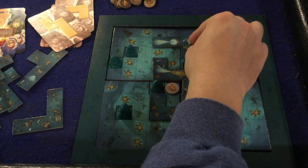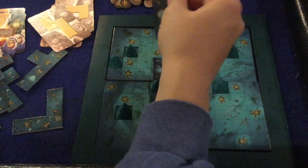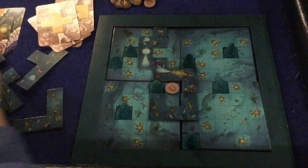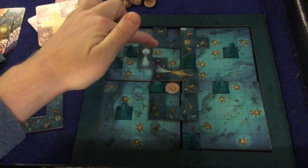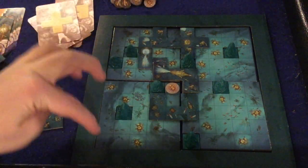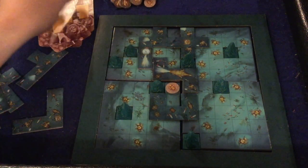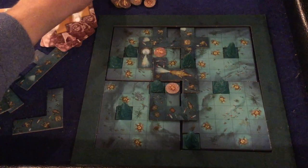That first placement isn't a legal move, but this one is — and it's actually a pretty good move. With the next piece I might put it right there, and now I would score points because these scarabs are pinned in. They can't go anywhere because the rock counts as a border and the outside also counts as a border.